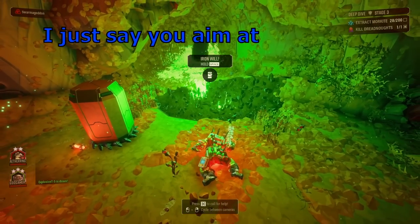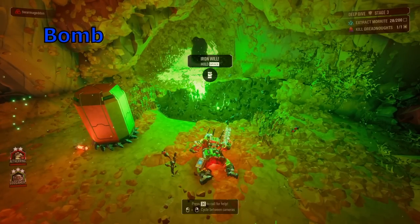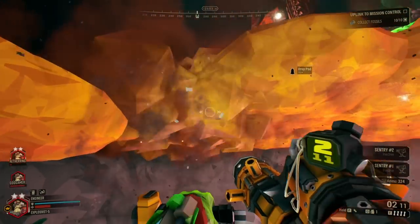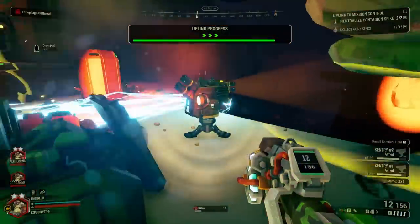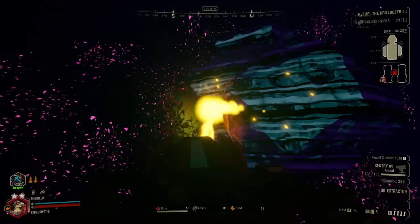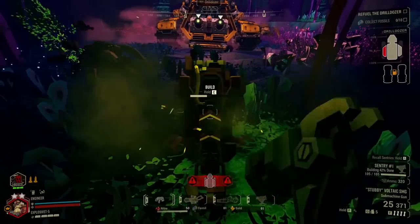I just saw you aim at one swarmer with a nuclear bomb. Your expertise lies in missions that allow you to deploy your modular fortress to defend objectives. Salvage is a given since you're gonna spend half the mission standing still, and on escort you can gather oil without having to babysit Doretta. You know no one else is gonna do it.